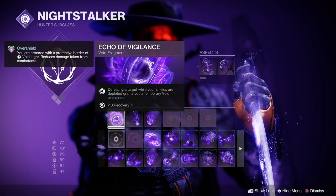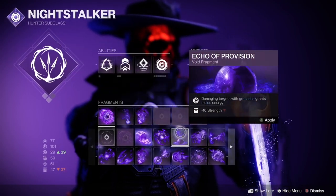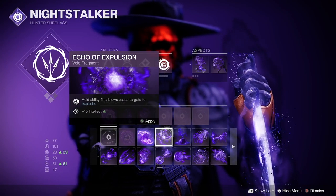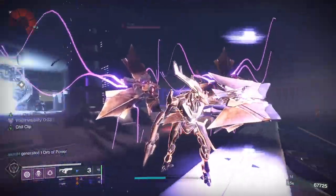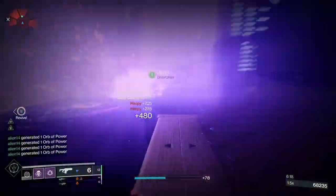For the final fragment slot, choose an option that aligns with your preferred playstyle. Some excellent choices include Echo of Provision, which grants melee energy by damaging targets with grenades, and Echo of Expulsion, which causes targets to explode when defeated with Void abilities. By utilizing these fragments in conjunction with our optimized subclass and gear, we can truly become a master of Void.